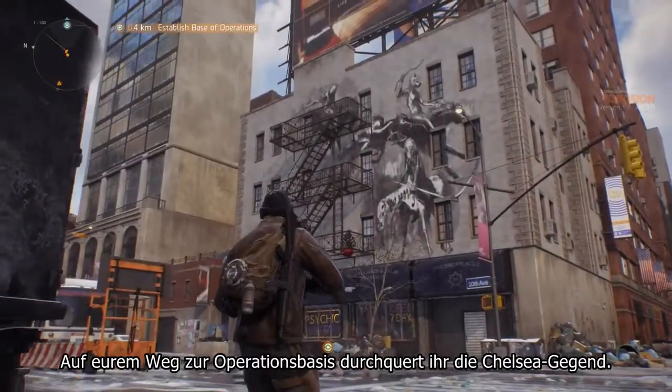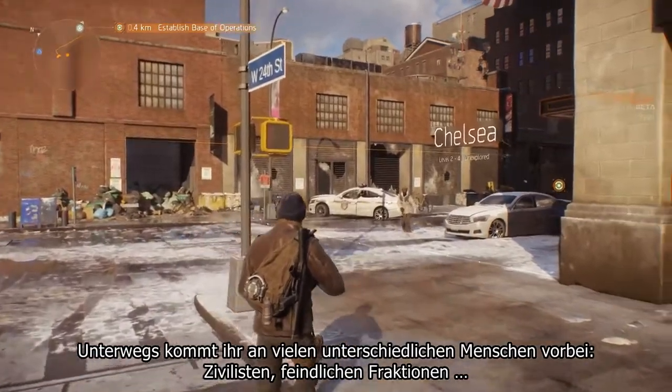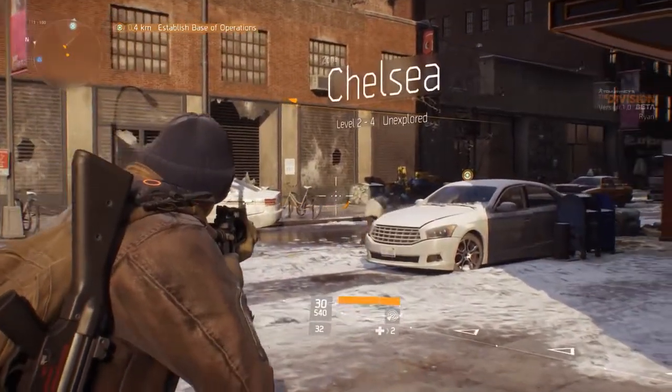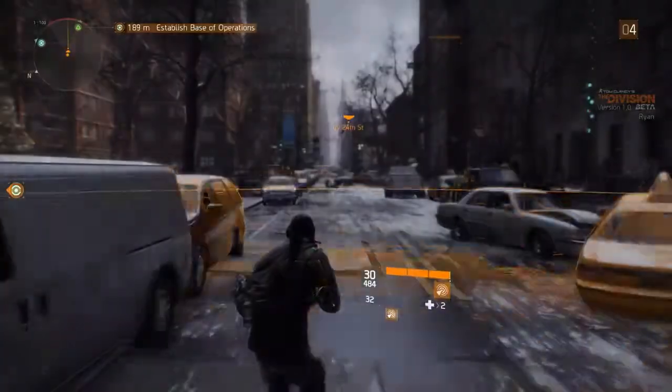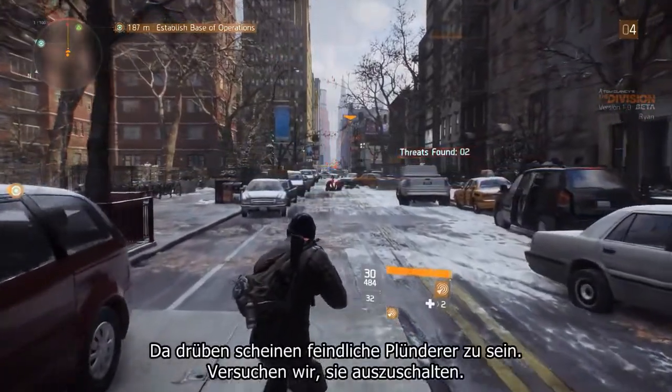On your way to the base you're going to cross the Chelsea area. As you move through the world you'll come across lots of different people — civilians and enemy factions. There seems to be some enemy rioters over there. Let's try to take them down.